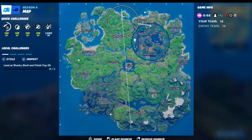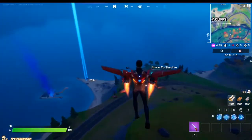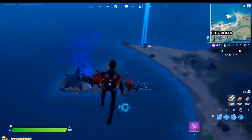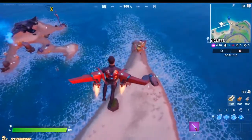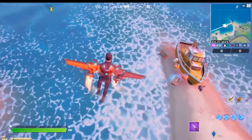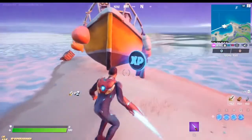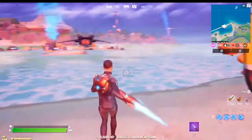For the third blue coin of Week Night, we're gonna want to go to this spot right here. It's gonna be near this ship, but at the edge. Just destroy this little box right here — there it is. Yeah, that's the third coin.